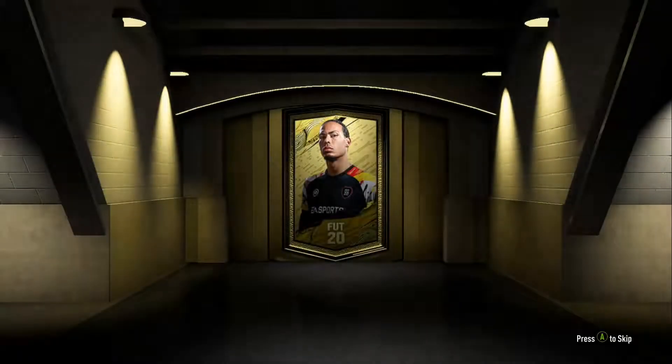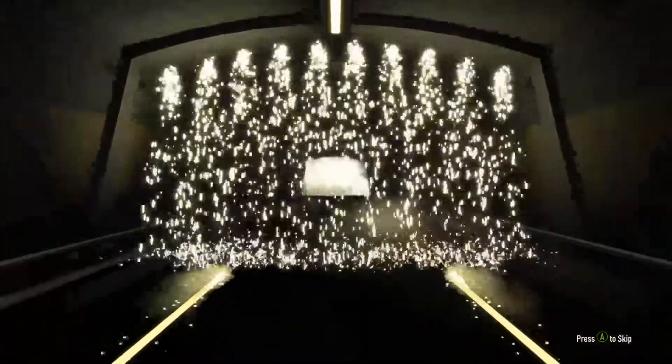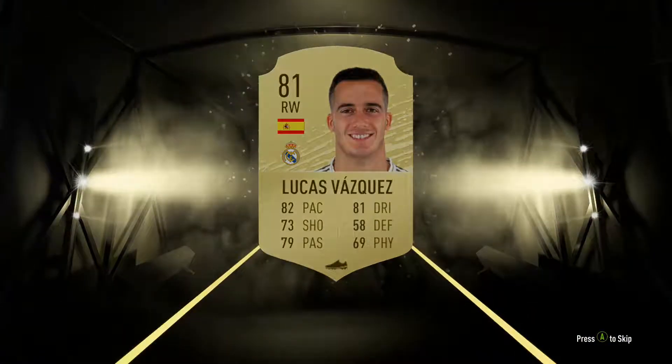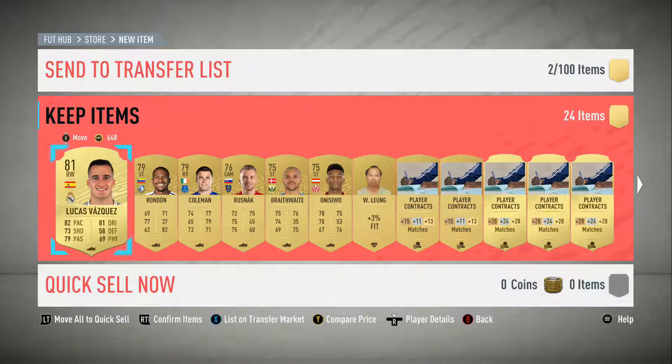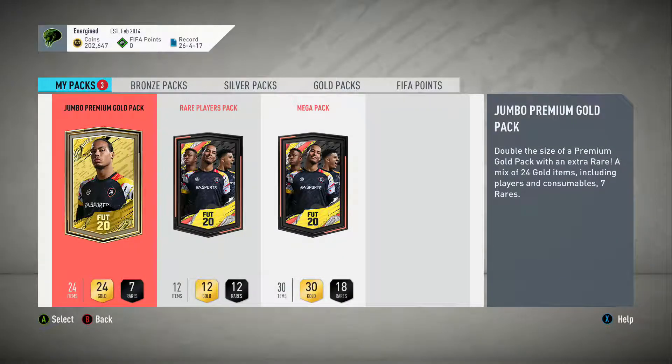15K pack first one - here we go. It's a board, a rare player. Who have we got? Lucas Vasquez - not bad. Let's send them all to the transfer list and we'll keep the rest, just so we've got extra contracts and fitness and stuff like that.